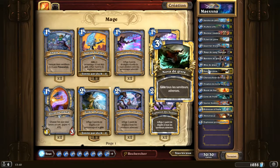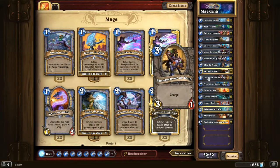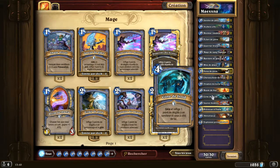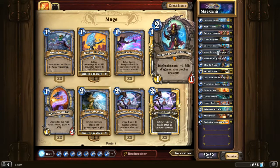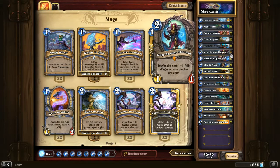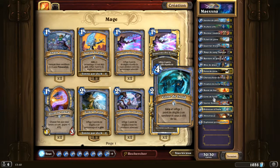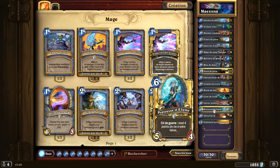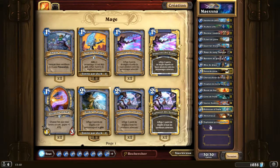2 Nova de Givre pour bloquer un petit peu la table et souffler un peu. 2 Chevaucheurs de Loups. 2 Prophètes pour soigner. 2 Boules de Feu. 2 Cônes de Froid qui marchent avec le Mage de Santalnos. 3 Barrières pour essayer de nettoyer les petites 1/2, et tout ce qui a 2 points de vie pour faire popper les autres cartes, en général des petites 1/1. Leroy bien sûr. Une Prêtresse des Lunes. Alexstrasza, 2 Pyro.